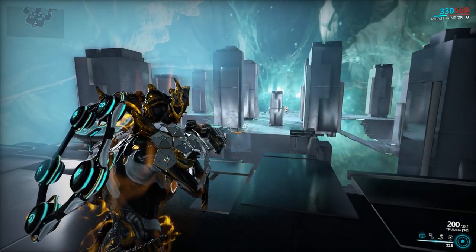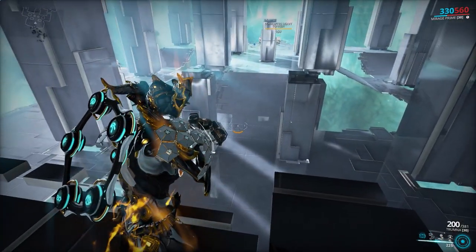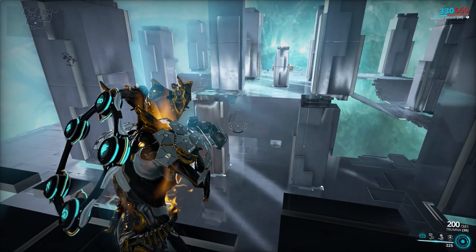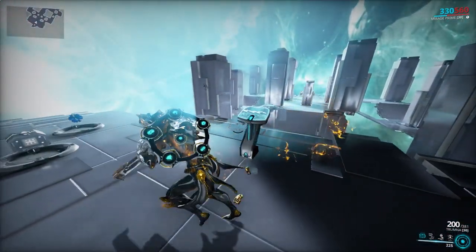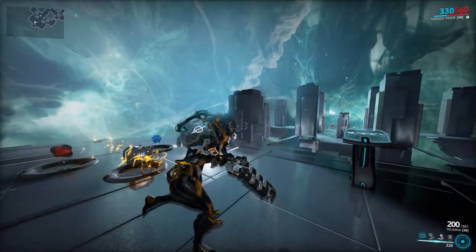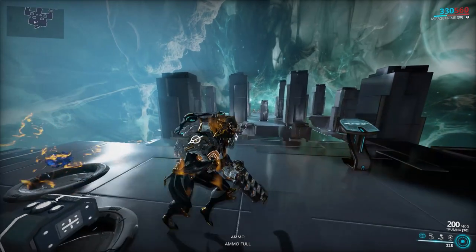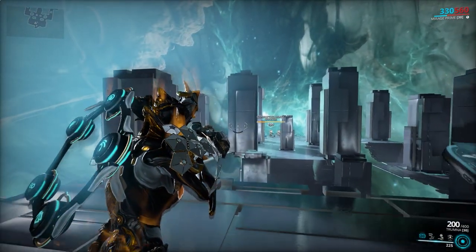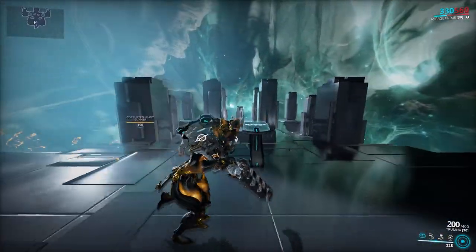It has a special gimmick where if you kill five enemies, you get a grenade launcher. The grenades bounce and are affected by multi-shot. It does fat damage — a very, very good alt fire. It also has a low ammo pool: 200 in the magazine and 400 in the bank, so you run out of ammo quite quickly if you're not killing enemies and replenishing.